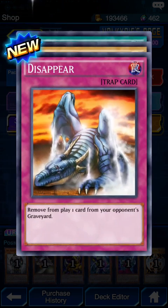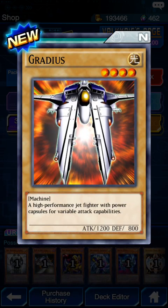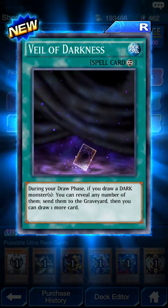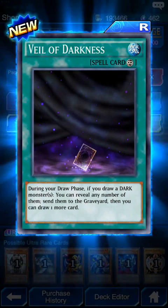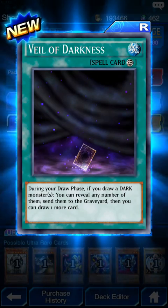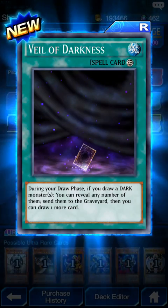Remove from play one card from your opponent's graveyard. Okay. The L of Darkness: during your draw phase, if you draw a Dark monster, you can reveal any number of them, send them to the graveyard, then you can draw one more card.